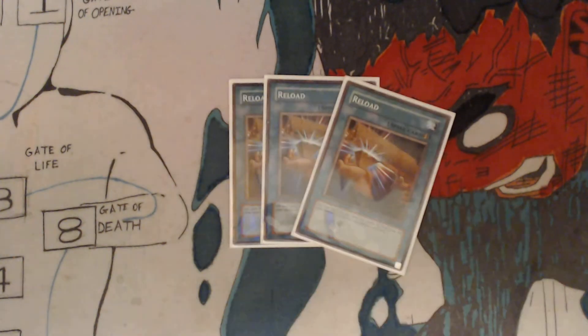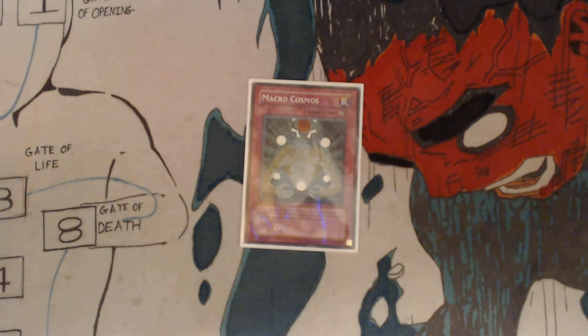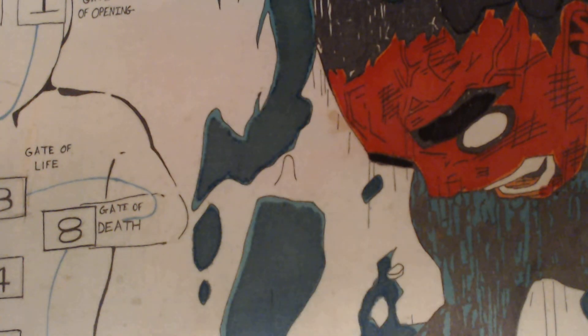Lastly for the spells, three Reload: add your hand to the deck, shuffle it, then draw the same number of cards that you added to the deck. Now the last card for the main deck — you've got one trap: Macrocosmos. You can special summon one Helios, the Primordial Sun, from your hand or deck, which is not relevant because you don't have it. While this card is on the field, any card sent to the graveyard is removed from play instead, which is also pretty important for your loop, unless you have a Banisher of Radiance.